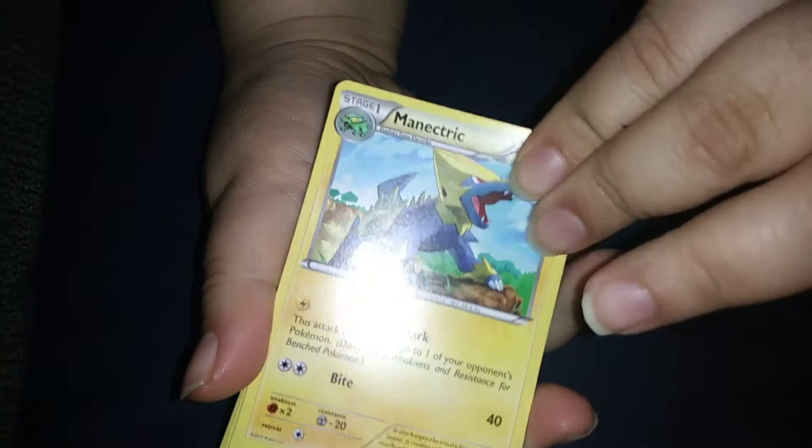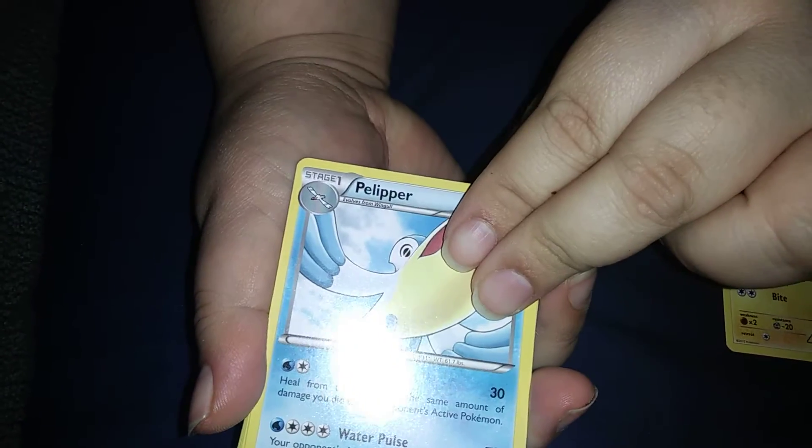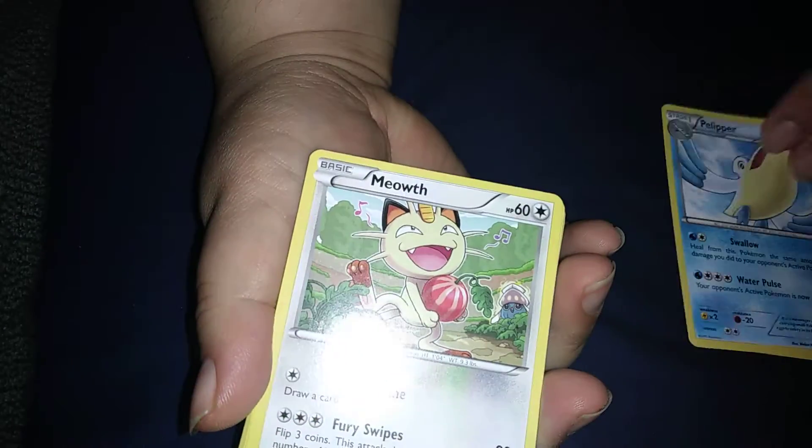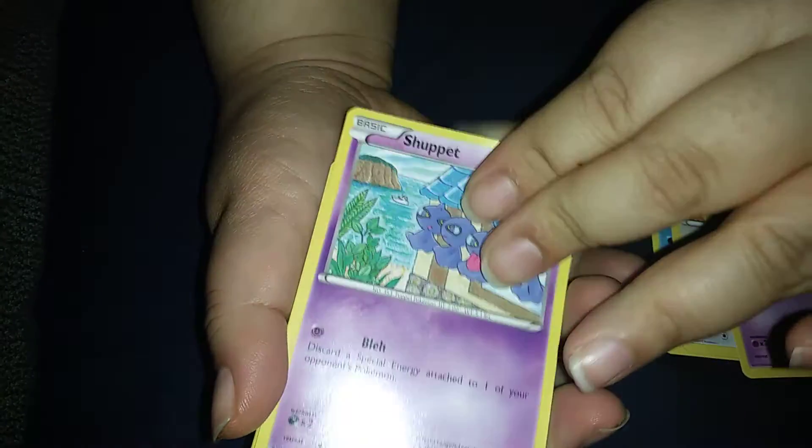Alright, we're in Sky's pack. One, two, and three — can we get something good to finish this off? Doubt it. Manectric, Trainer, Trainer's Bell — that's like a $6 card. Pelipper, Meowth, Spearow. Not too bad. Skiploom, Dratini.